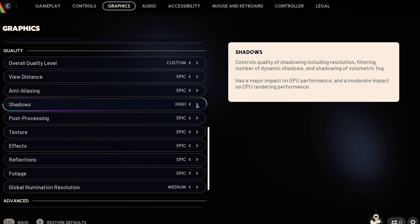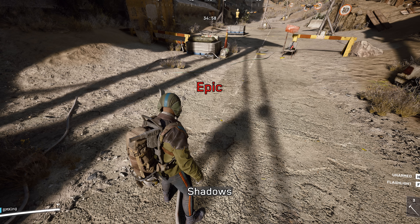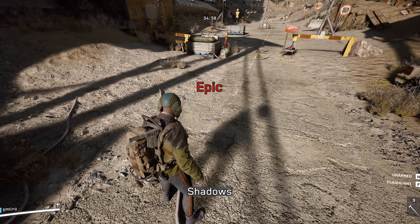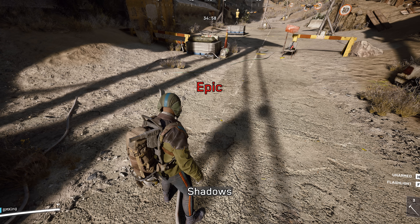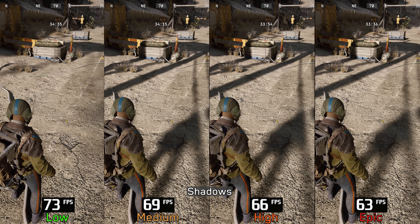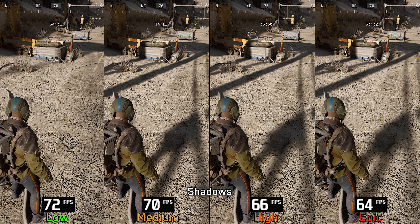Let's move on to Shadows. This setting adjusts the filtering quality and draw distance of the game's shadow maps. Low can disable many shadows in the scene, while switching to Medium and higher enables those shadows and improves their softness. Performance-wise: 4% cost from Low to Medium, 8% to High, and 12% to Epic. For this one, I recommend Medium or High.